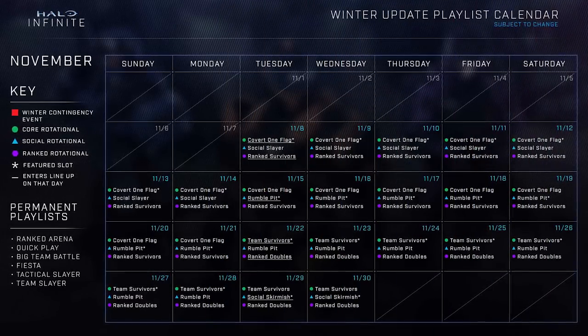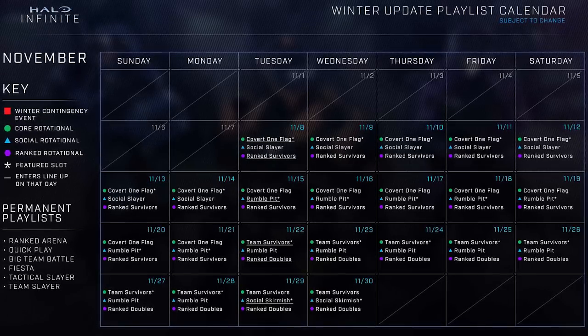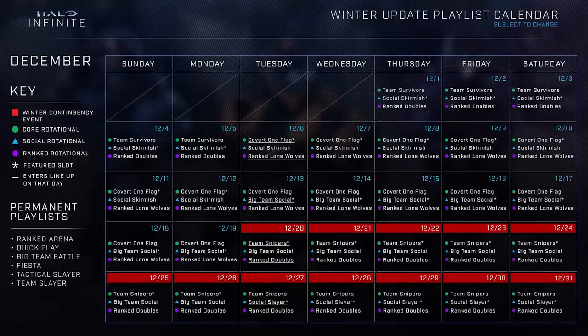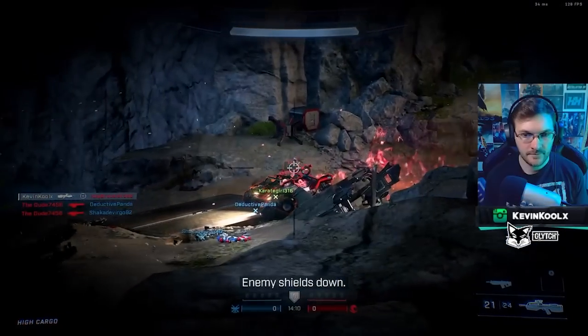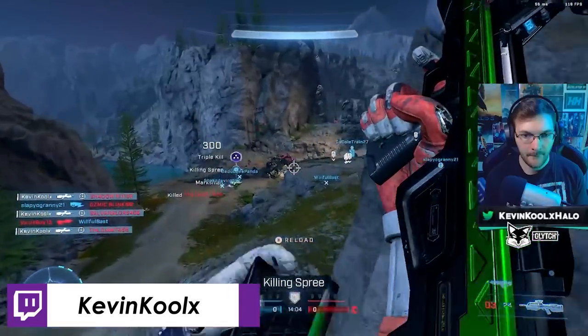343 released a playlist roadmap showcasing the social game modes, core game modes, and ranked modes in rotation. You can pause the screen to see exactly what's happening for November and December. There will be six permanent playlists staying in Halo Infinite for the foreseeable future: Quick Play, Big Team Battle, Ranked Arena, Fiesta, Tactical Slayer, and Team Slayer — plus an additional three rotating playlists for core social and ranked experiences.